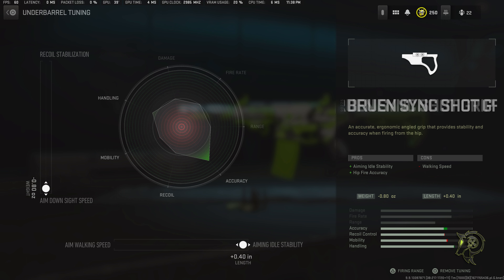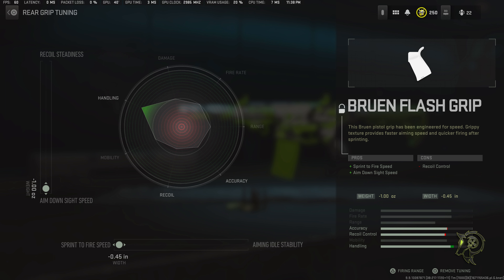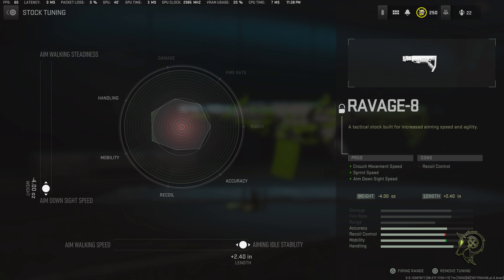Now for the tuning — for the barrel, we have recoil steadiness all the way up and aim down sight speed, we want it as fast as possible. Now for the silencer, we have aim down sight speed and aiming auto stability maxed out. Now for the Brunan SYNC Shot Grip, we also have aim down sight speed maxed out and aiming auto stability maxed out.